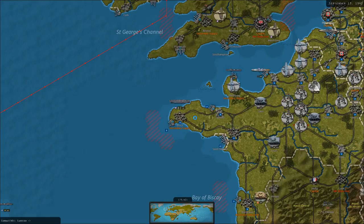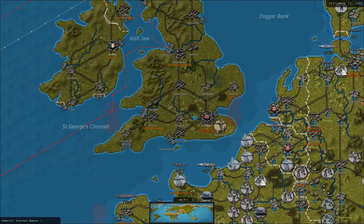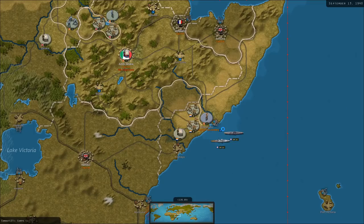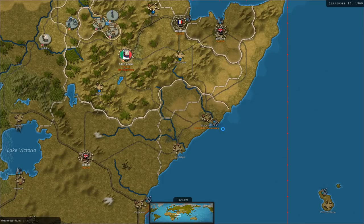Heavy air battles going on here in the channel — the British Navy has sallied forth their carriers into the channel. The British Navy is also operating off East Africa. Heavy air battles going on over France — maybe no Battle of Britain, but perhaps an early air war in France. So far no damage done against our fleet in the channel. That lead destroyer just took its first hit point of damage after several raids. Meanwhile, the British continue driving on Baghdad. The Chinese are launching counterattacks in the south of China. Mogadishu has fallen.